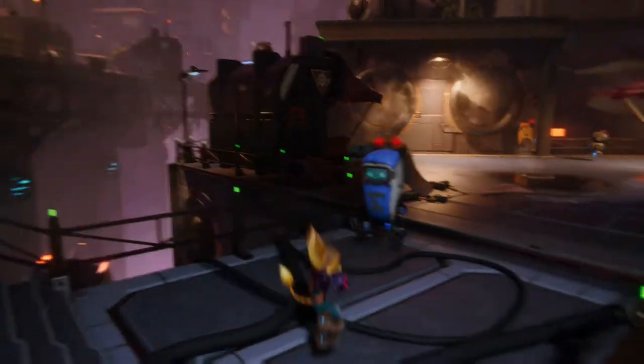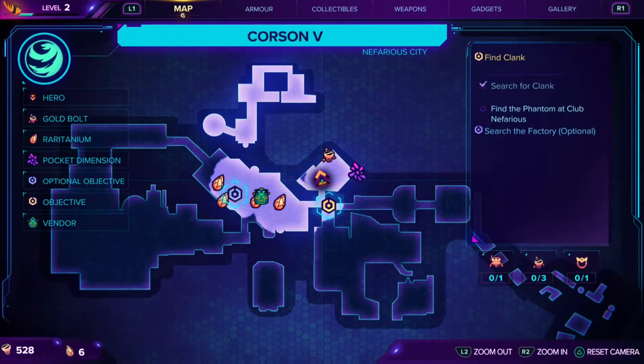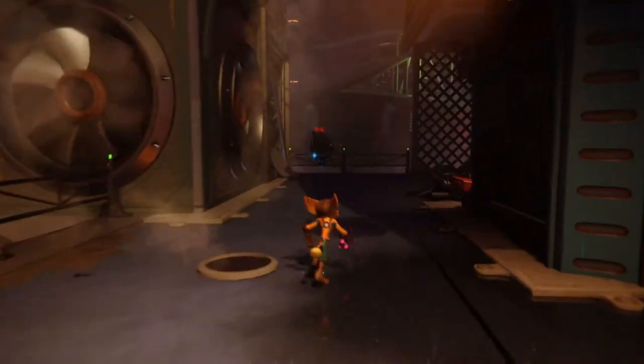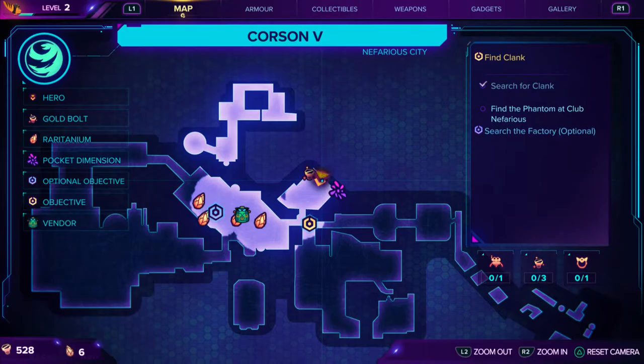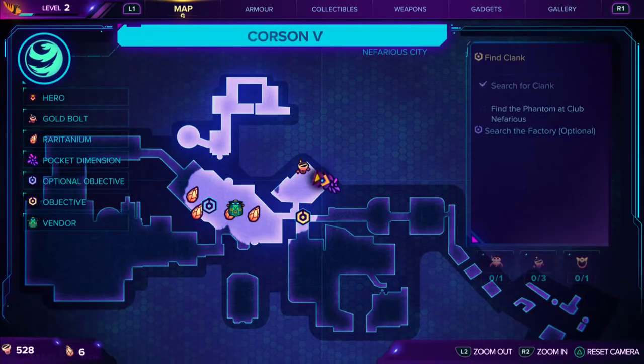For the second and third locations for the big balloons we need to jump on, we're on the map Corsant 5. This is after the whole rift — you get separated from Clank, and Dr. Nefarious breaks the whole map.